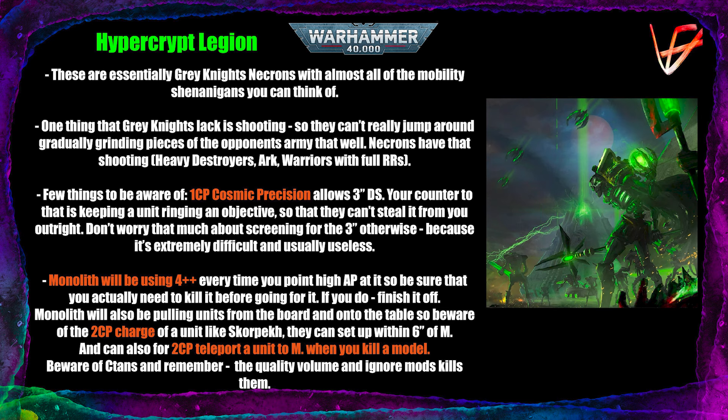Their shooting units will jump around, trying to stay away from your charges and shooting. Necron shooting concentrates around Heavy Destroyers, which are extremely good against vehicles, and Doomsday Arcs — decently durable tanks with good shooting. Warrior Blobs are also efficient, especially with the full rerolls enhancement in this detachment: if you teleport a Warrior Blob, you get full rerolls to hit. The Chronomancer combo gives Warriors a 5-inch move after shooting, so you can teleport them in front of a building, shoot, then move back through the wall into cover — protecting them from return fire.